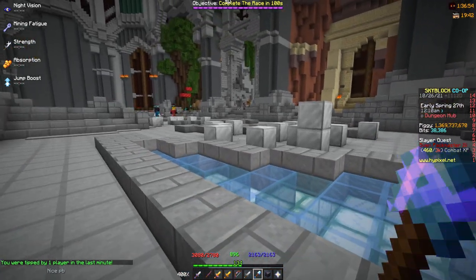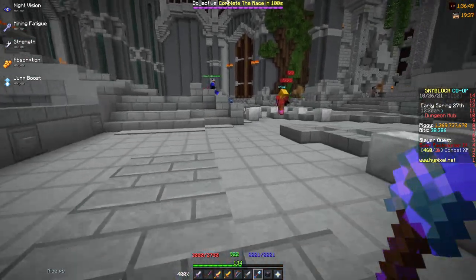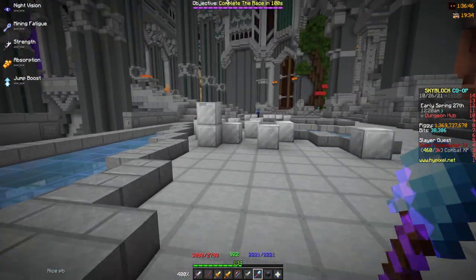Then, after you join back, you should see the blocks on the floor. Now, if it doesn't actually work, that means somebody either joined your lobby or you just didn't do it fast enough.